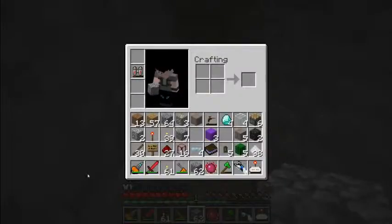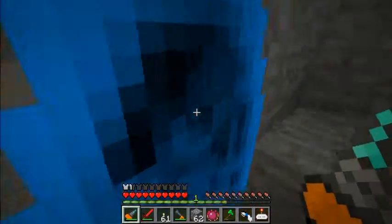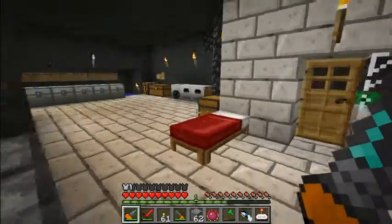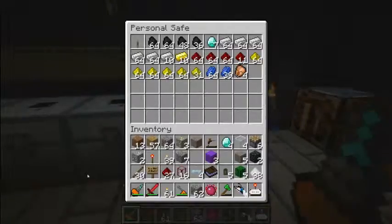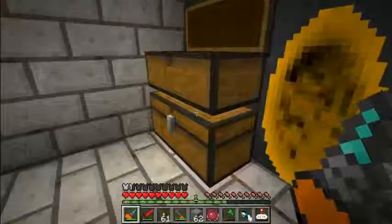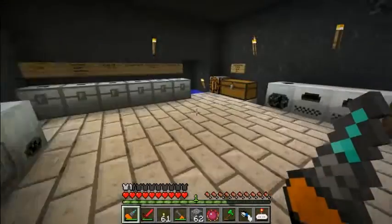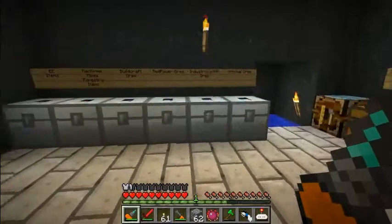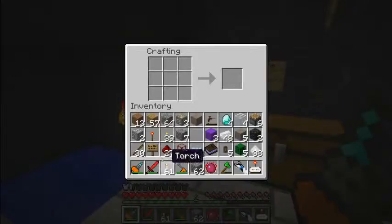Wow, no lava bucket. That almost killed me. And where are my buckets? Not a single one. Oh, I have one with oil. So, do I have some tin? I can make a bucket. Yes, I do now.